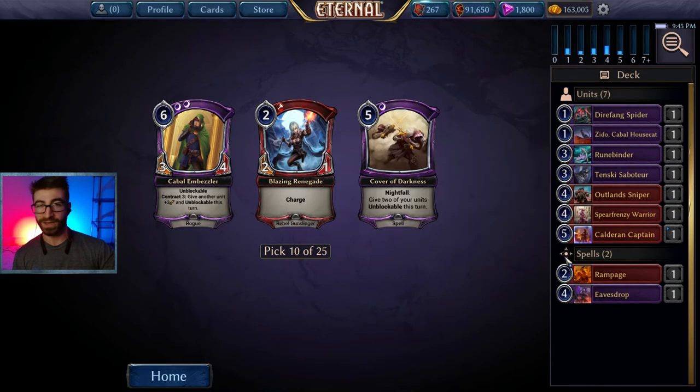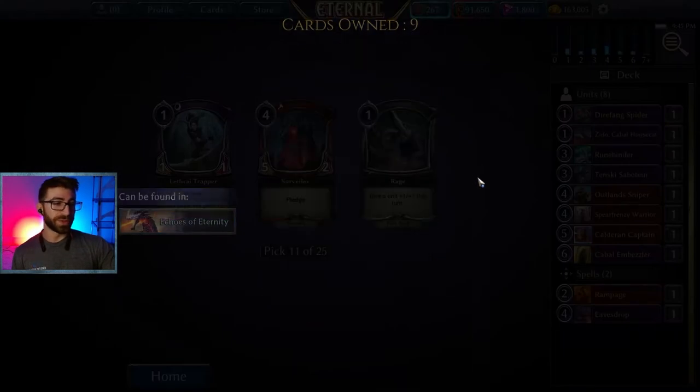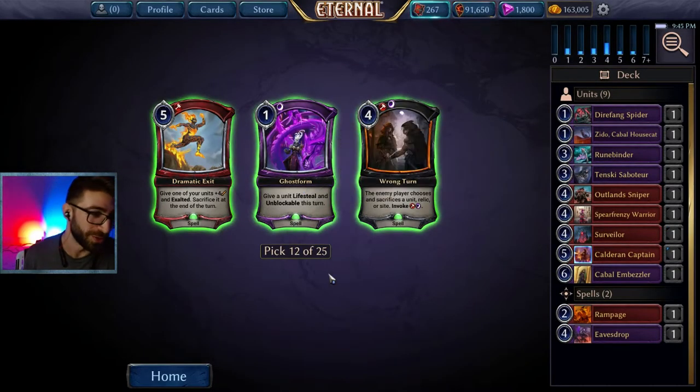Embezzler here is a super good unit. It gives something unblockable and a buff, and it itself has unblockable. It can just finish a game really well. We'll take that. The other card just doesn't really do enough — one-power, one-ones just aren't that great. So ignore those. We'll take the Embezzler.